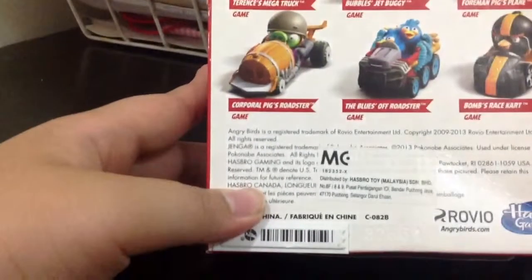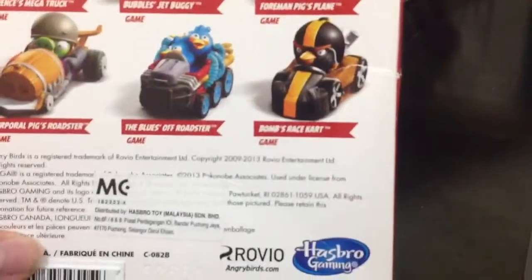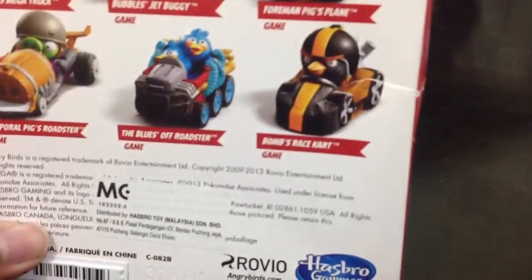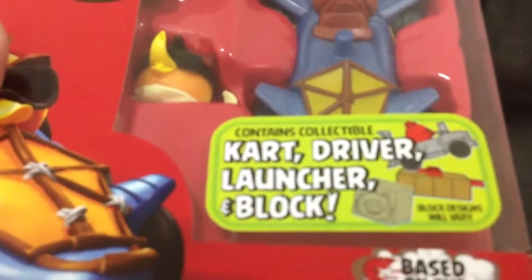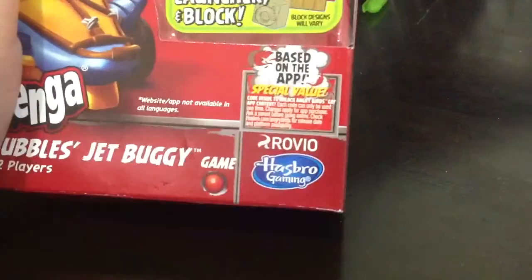And this is Corporal Pig's Roaster game. The Blues Roaster game also. Bomb's Freeze Card. Here is the thing Rovio and Hasbro gave me — here is the fun of the package. It says contains collectibles: cart, driver, launcher and block.